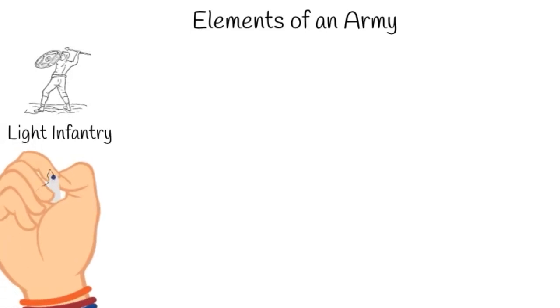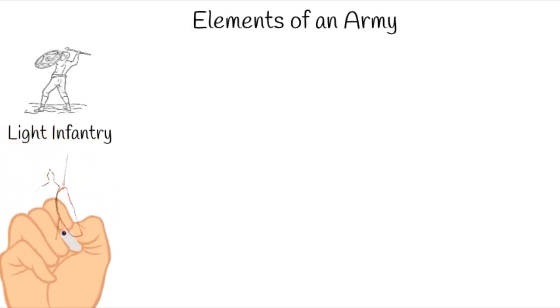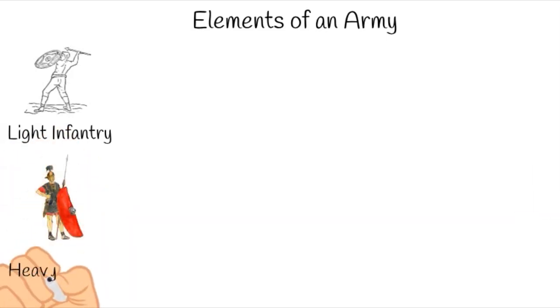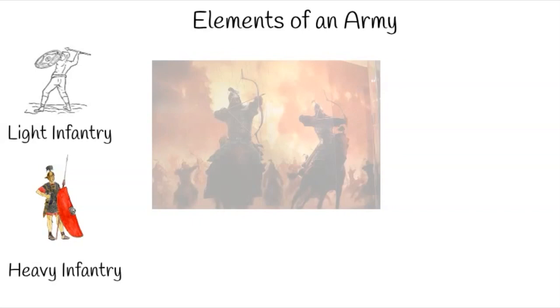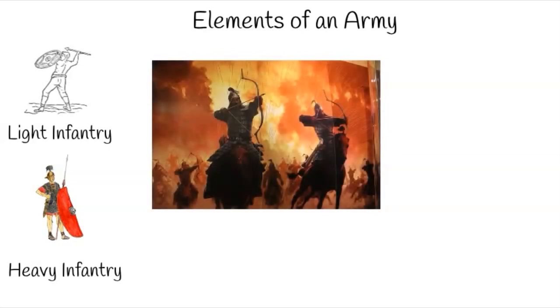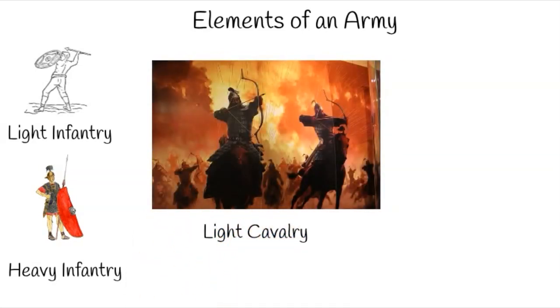Heavy infantry fights in a tight formation. Examples of this include the Roman legions or the troops that formed the body of Shaka Zulu's bullhorn formation. Light cavalry are skirmishers again, though they were more lightly armored than heavy cavalry. They often used sabres of various sorts and were quite often horse archers as well. The most famous example of light cavalry is probably the Mongol hordes, who were one of the most effective fighting forces in the world.